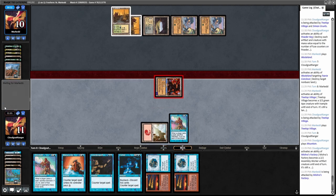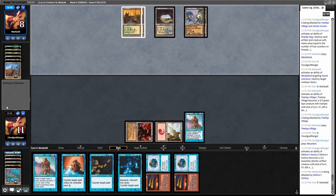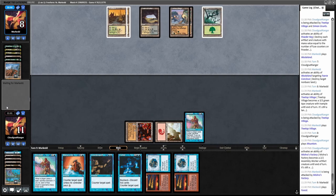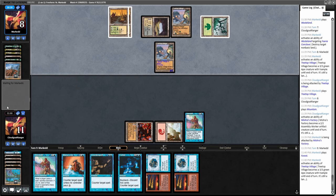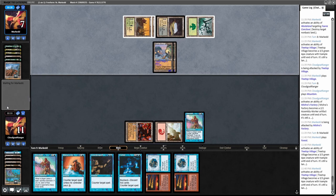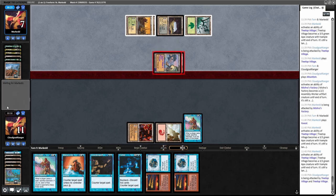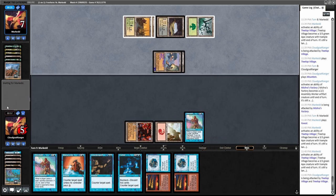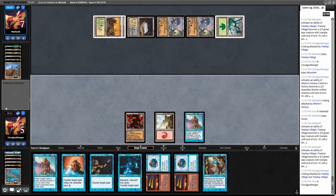Another Treetop Village. I've got a Mountain. The biggest thing about Treetop Village is it makes him not take damage, but I'm going to attack anyway. It's not like he'll be in burn range, though I do have two Fire/Ices. If I could get him to four I could Fire/Ice at end of turn — but that's not good for me. I've fallen probably too far behind. Two Treetop Villages can race me.